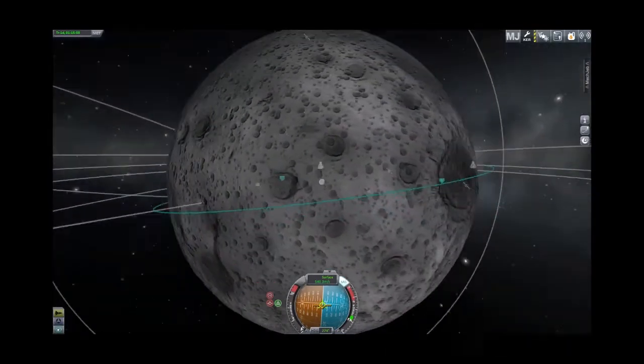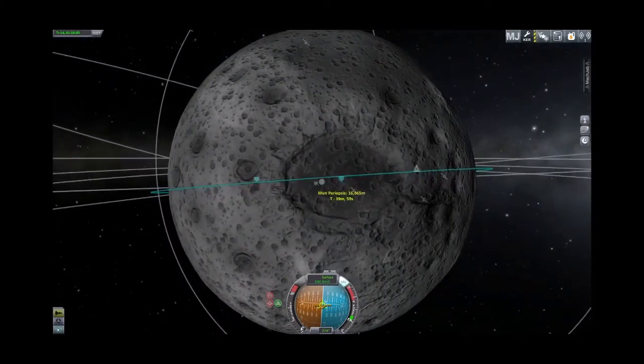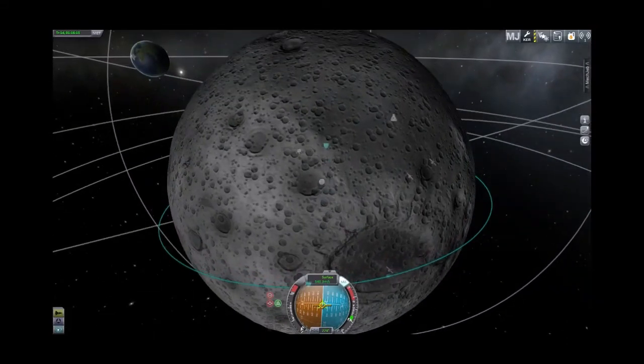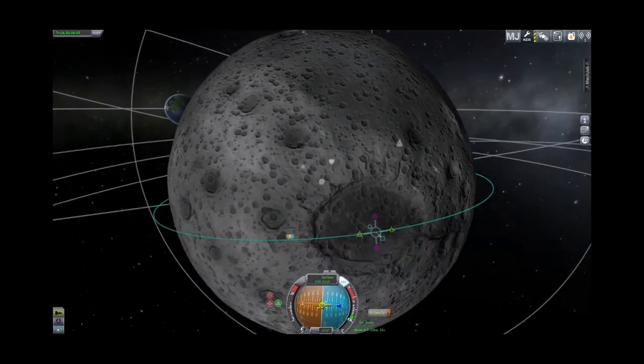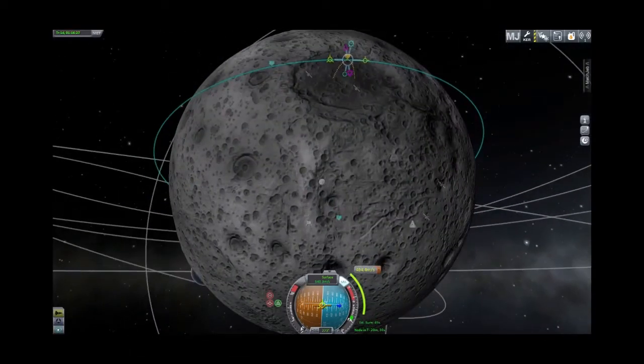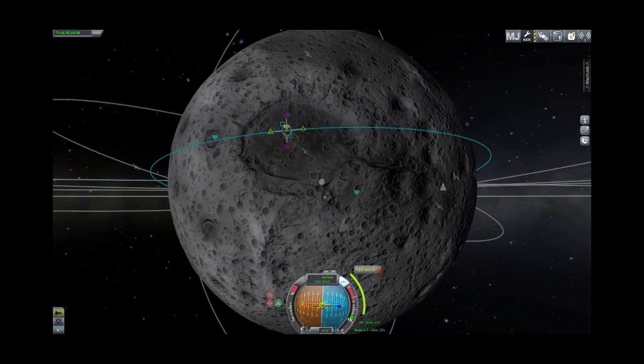We'll quick save, then go ahead and land in the giant crater on this side. We're adding a maneuver node right over our desired target and applying retrograde so we've got a very steep approach — we're going to brake and drop nearly vertically. Let's really crank that retrograde. We may end up landing in a sub-crater; let's hope we miss that.